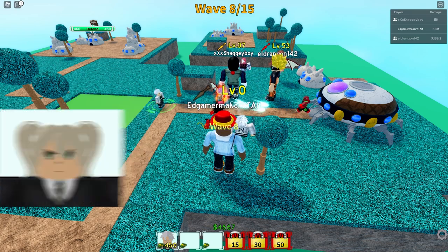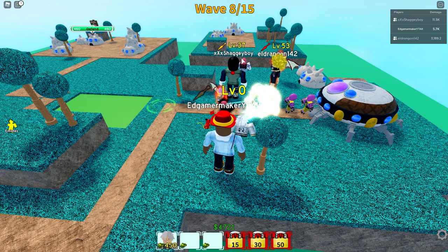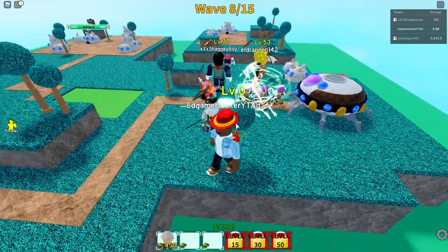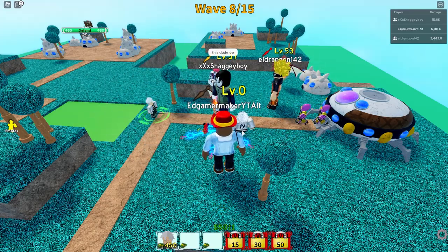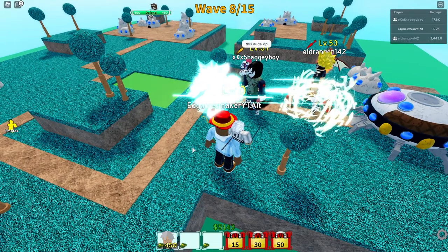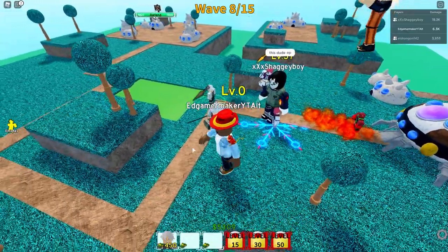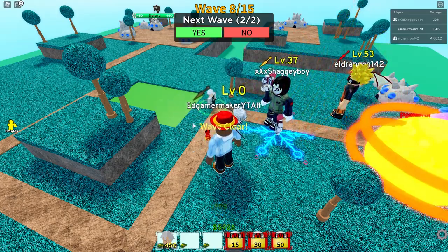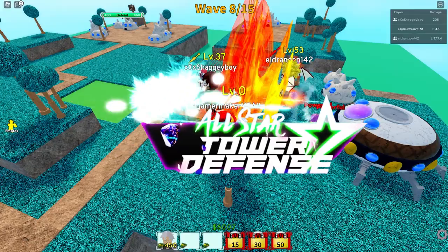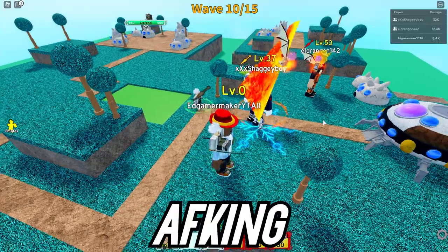Another good four-star character is Mina, also known as Toga. They both do bleed damage, which is really good starting out — they make enemies slowly bleed out, which is a really useful attribute. Another four-star you should get is Broly. Broly is actually better than Goku at the four-star level, and if you get two Brolys you should definitely evolve him to five-star — he's worth it.